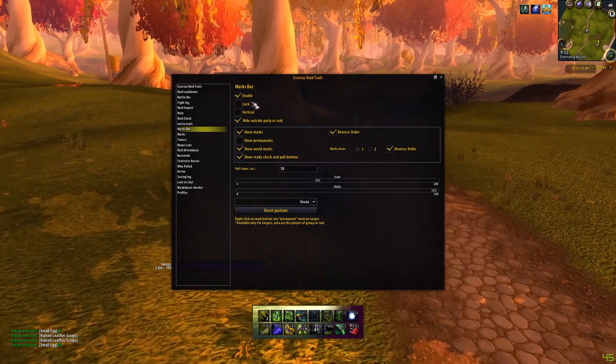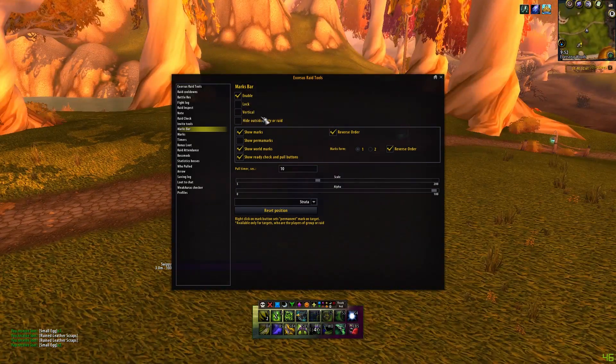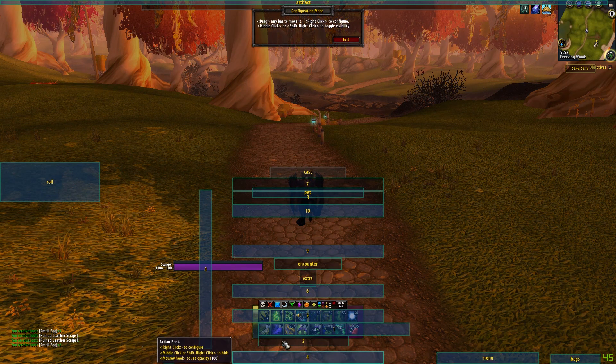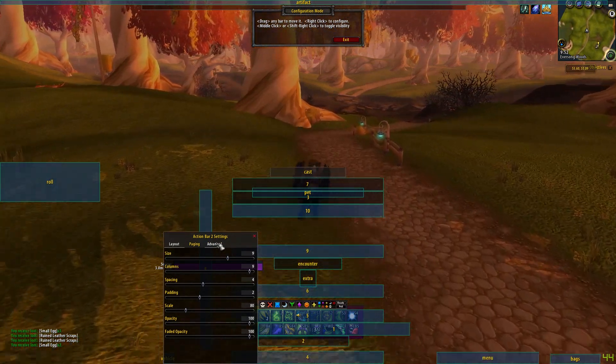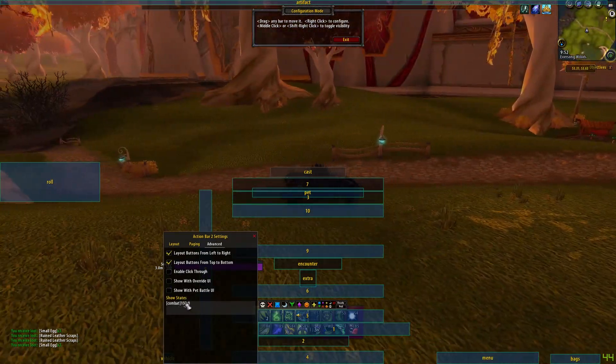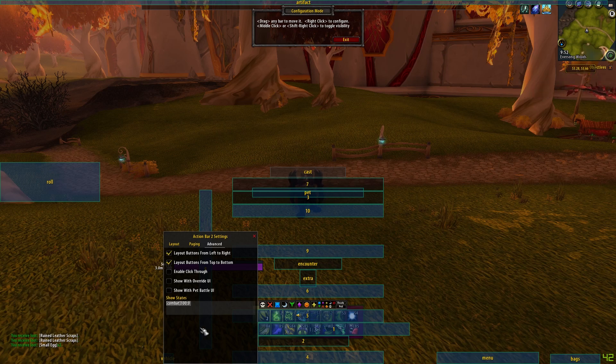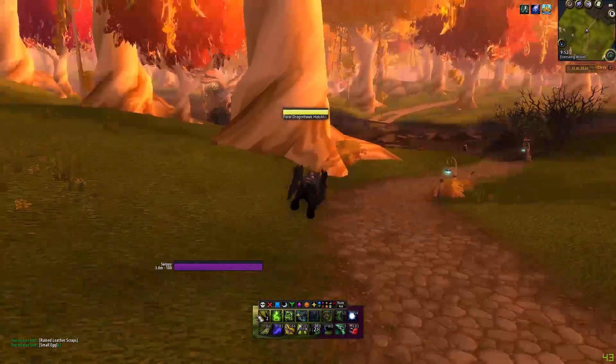My action bar addon, Dominoes, lets you set up custom LUA code to achieve similar effects — that's one of the things that separates it from Bartender. You can do a lot of really cool stuff with this custom code, but I'm kind of a noob when it comes to it, so I'll leave that to the experts and your googling proficiencies.